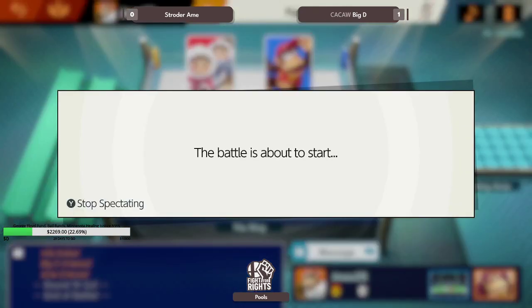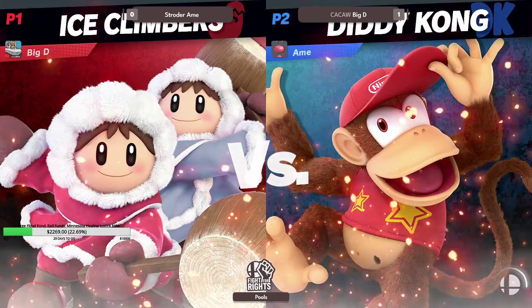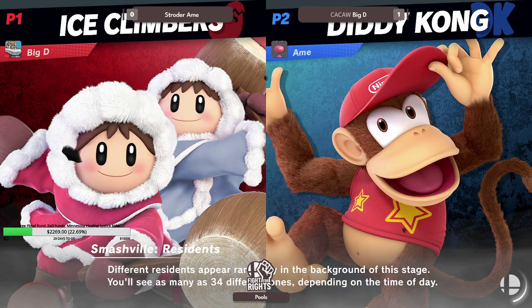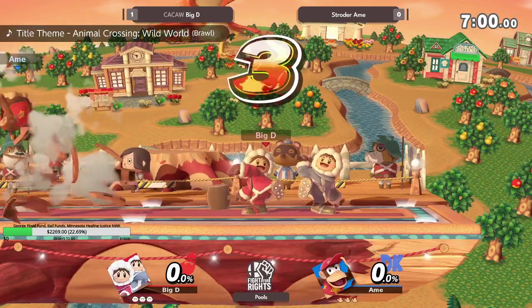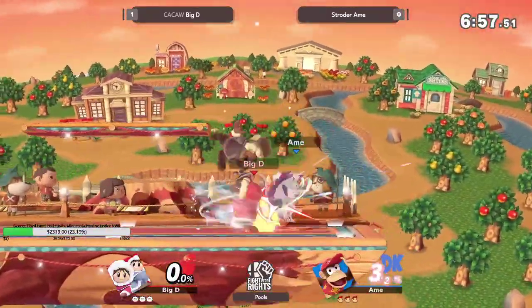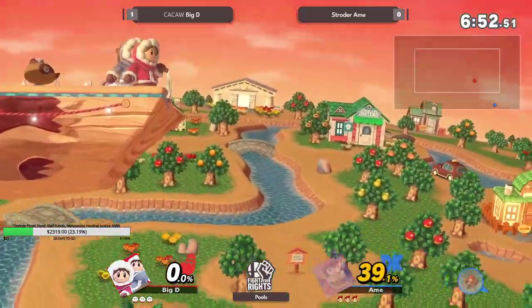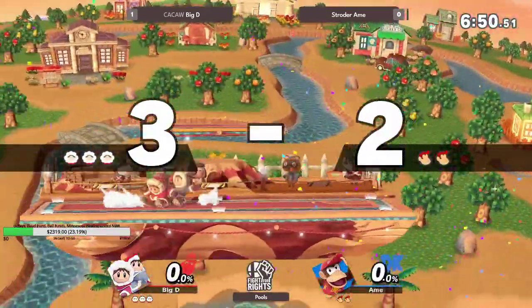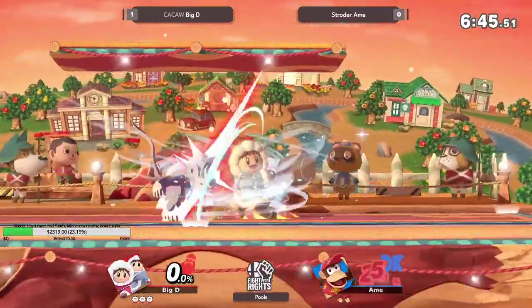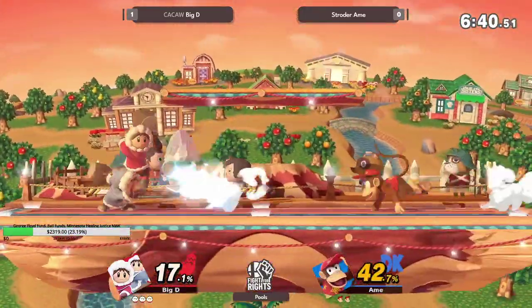We're actually going to see Diddy Kong out of Schroeder. It is actually Nana in the front. Oh my goodness — you're dead! You got caught in the initial explosion so you couldn't do anything about that. Big D is so good. And look at that — even after the downer, you'd think that'd be punishable, but immediately going for side-b it's relatively safe.